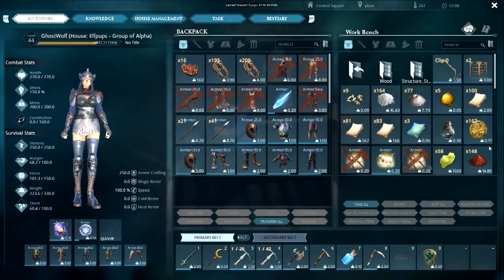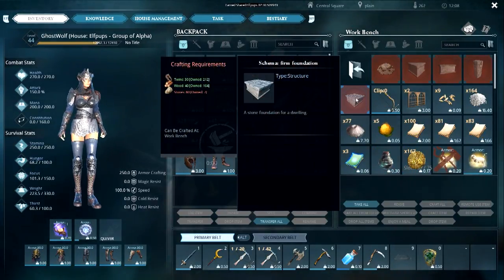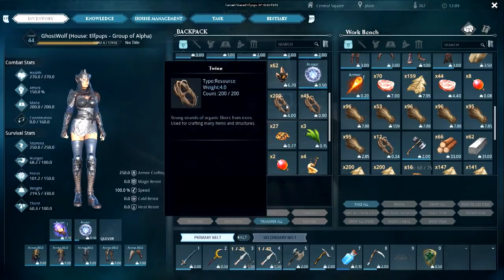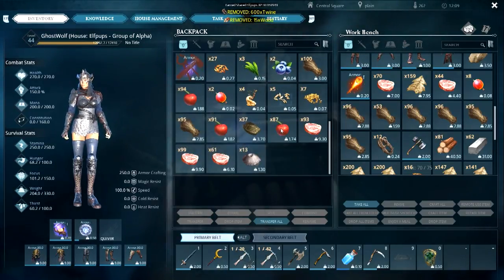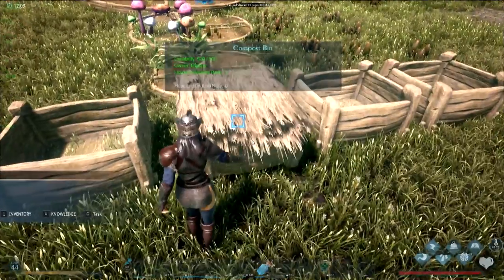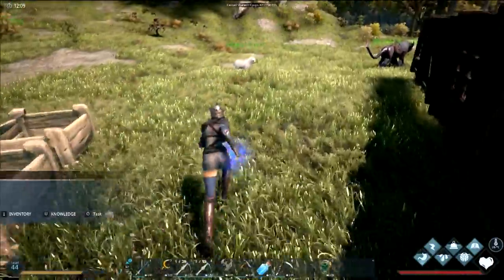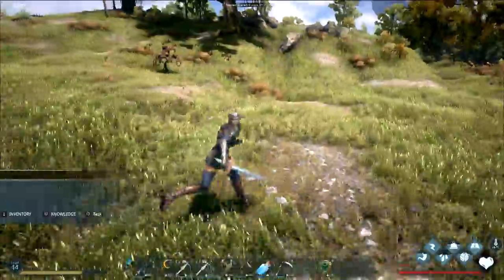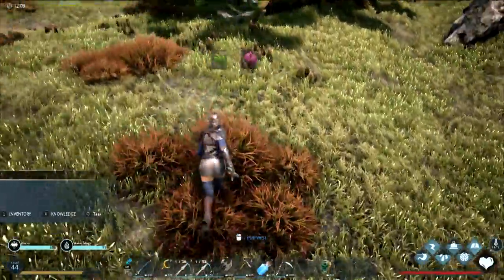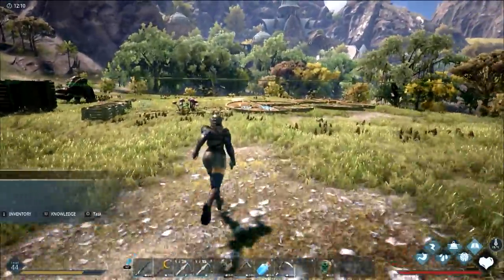Crafting a bunch of items. Someone needs to grab rotten meat off a cat. Deciding on names — going with gem-themed names for wyverns based on comment section suggestions. The new wyvern is being named Topaz, which requires twine, wood, and stone. The comment section gets credit for the gem naming idea. A new wyvern was also tamed recently.